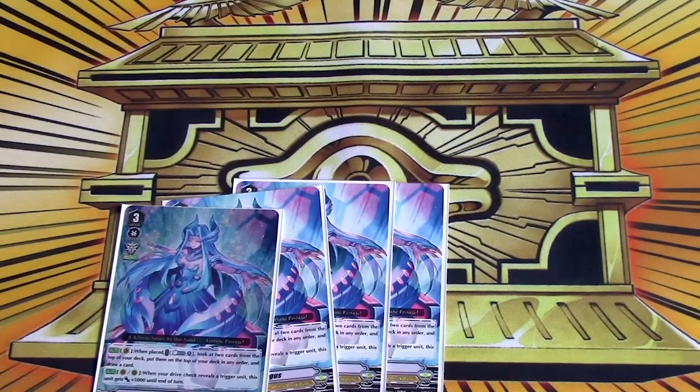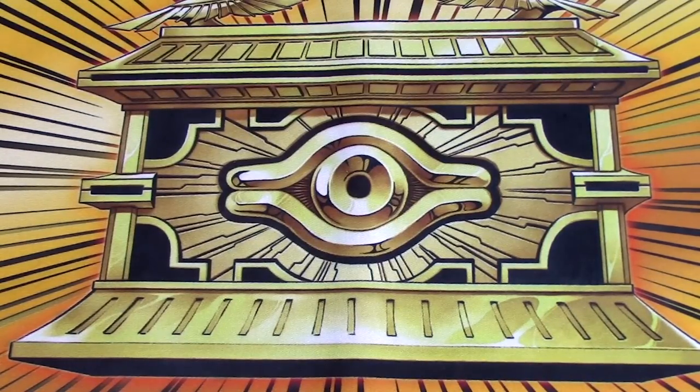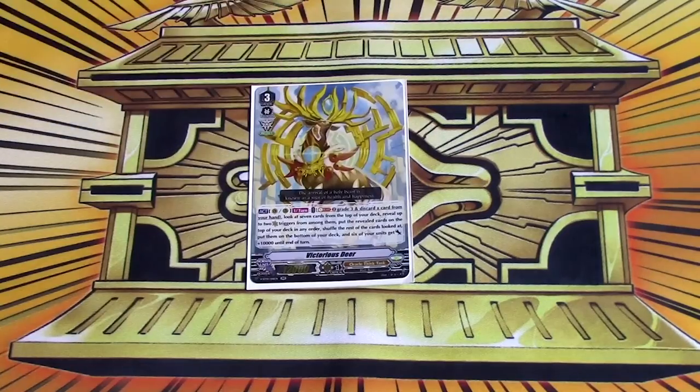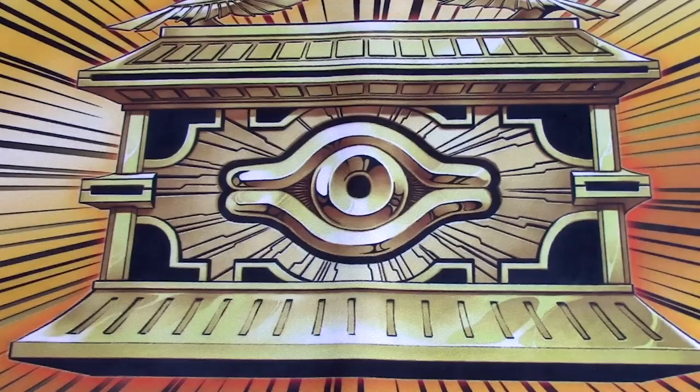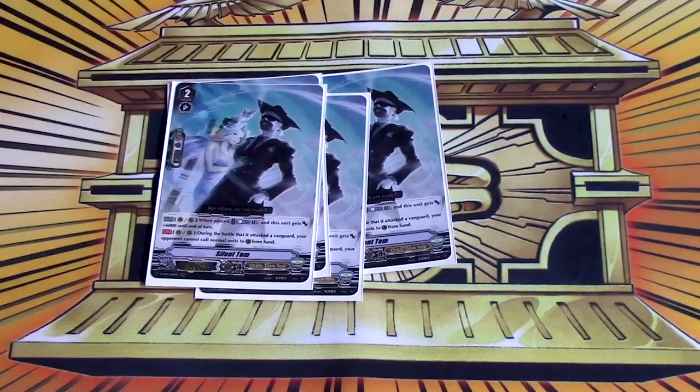Hexagonal Magus is counterblast one on ride, check top two, add one, top deck the other no matter what. And on vanguard or rear when you drive check a trigger, she gets 5k. Still have the one copy of Victorious Deer as a fun spooky tech — being able to guarantee crits while under either Ichikishima is really sick. Four copies of Silent Tom: it wouldn't be Ichi Tom without the Tom side.